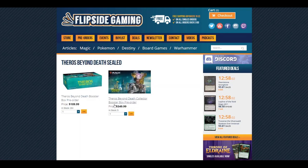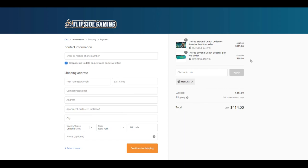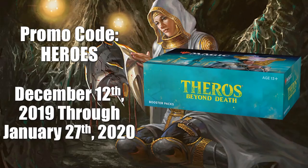Check out FlipSideGaming.com for all your gaming needs. Use the promo code HEROES to save 10% on all orders over $10. Additionally, from December 12th, 2019 through January 27th, 2020, if you use this promo code, you will automatically be entered into a drawing to win a Theros Beyond Death Draft Booster Box. There is another way to enter where no purchase is necessary — see the link in the description below for full details.